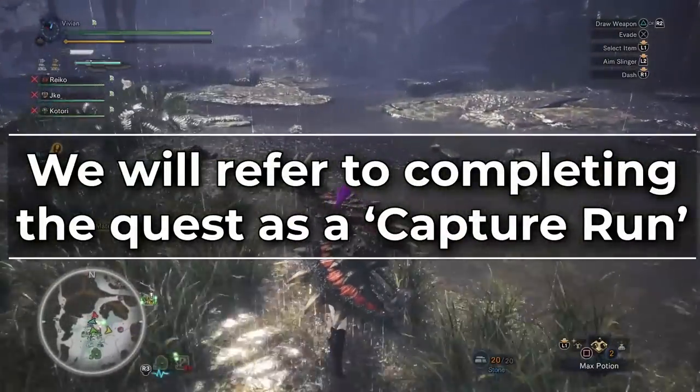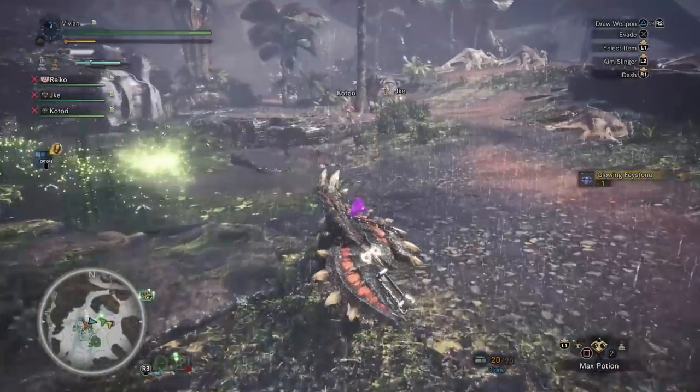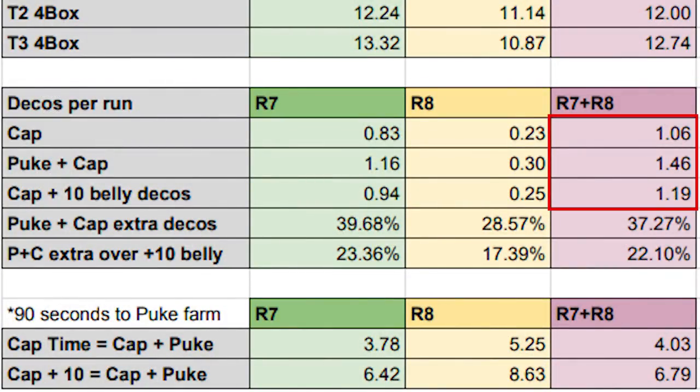We'll refer to completing the quest as a capture run, because capturing shaves time compared to killing. The average R7 plus R8 decos per capture run is 1.06. The average for capture plus 30 puke decos is 1.46. When you belly trip Chungus and beat on his belly, he drops up to 10 decos on that spot — you can easily pick these up while waiting on the quest completion timer, so they don't add time. The average rare decos for a capture run with those 10 belly decos is 1.19. Comparing capture plus puke to just capture gives 37.27% more decos, and versus capture plus 10 belly decos, it's 22.1% more.